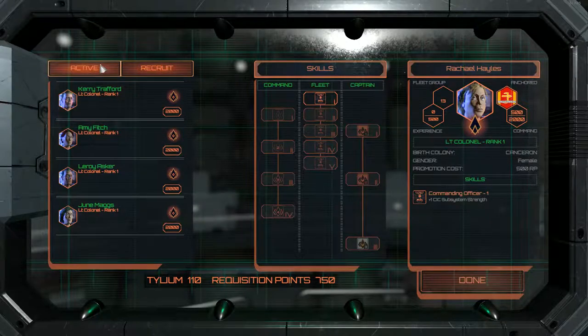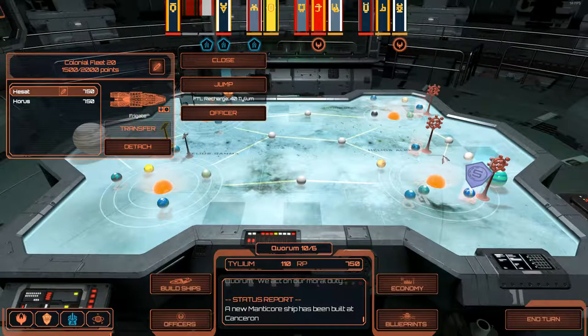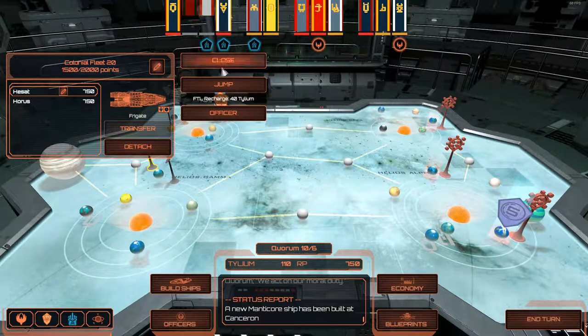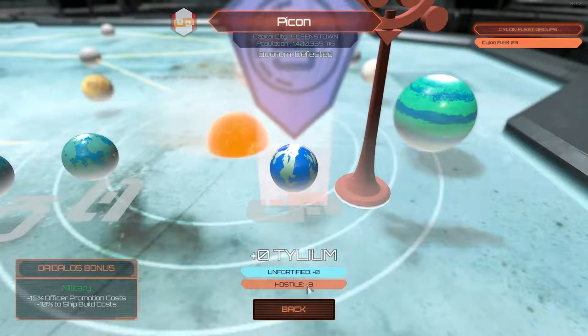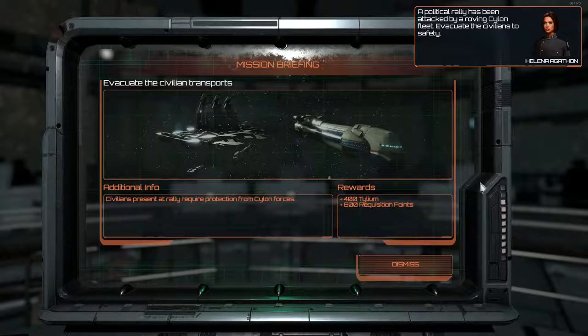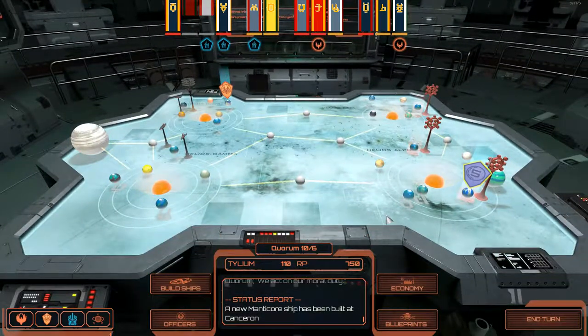I wanted to assign this officer to them. The state of the Quorum is getting kind of bad at the moment — we've already had two systems back out of the Quorum. Geminine and PyCon are presently out of the Quorum. A political rally has been attacked by a roving Cylon fleet, so we have to go evacuate the civilians over there.